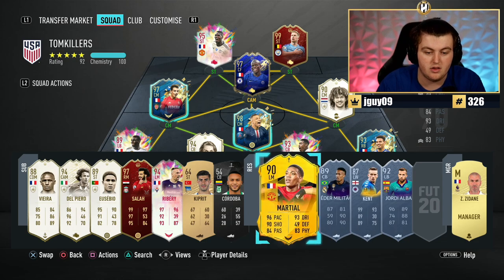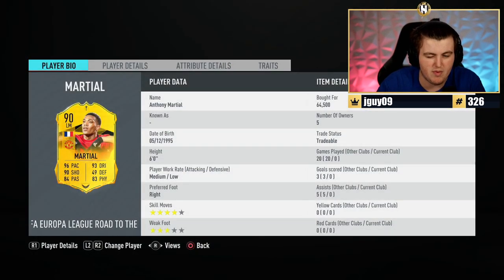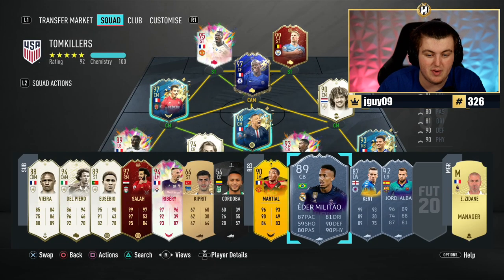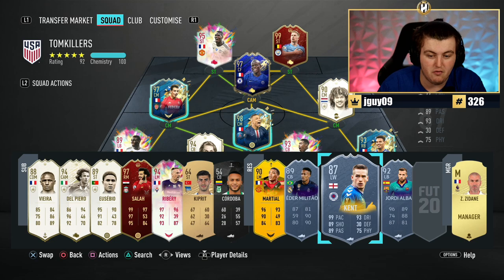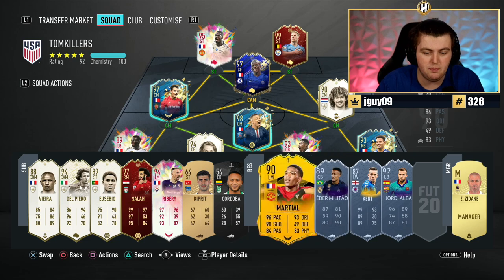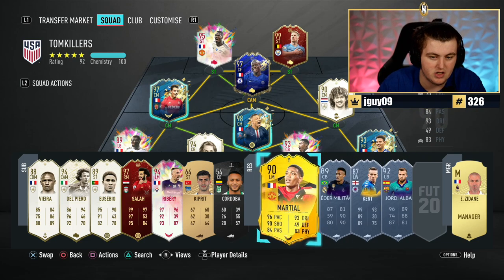So now, if Man United win the Europa League, this Martial would be like 95-96, whereas before it would be 92-93. If Real Madrid win the Champions League, Ed Melitao would be like 94-95. If Rangers somehow win the Europa League, that's going to be like a 92-93 rated Ryan Kent. And if Barca win the Champions League, it's going to be like a 96-rated Jordi Alba. Big boost for European cards and European dynamic cards as well.